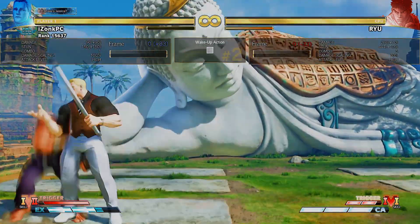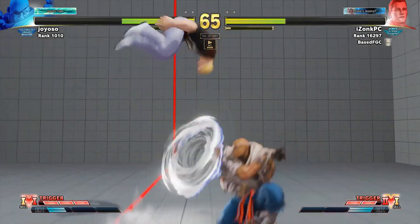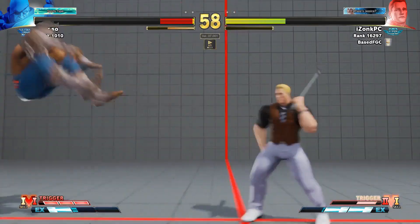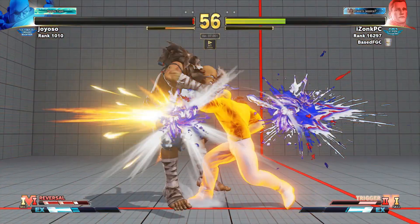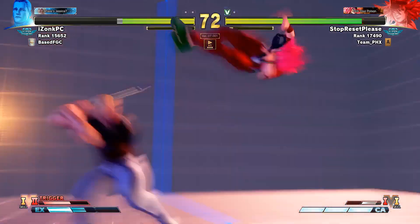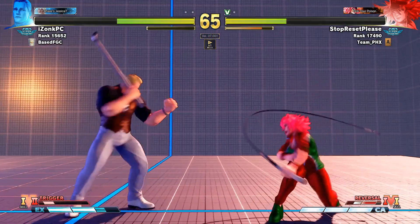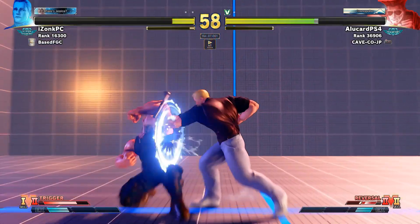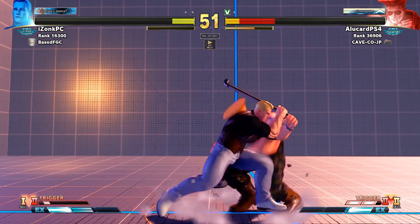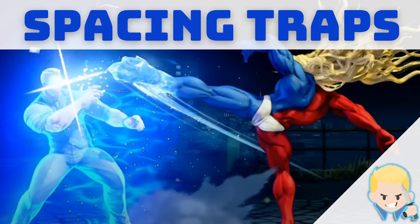You can use crouching heavy punch, standing medium punch, or standing light kick. Let's have a look at some in-game examples — I just started doing this kind of stuff so you'll see me mess it up, but the theory still applies. You can grab them twice and the third time is when they're gonna do something crazy to escape. Same thing applies to this Poison player — grab him, dash up, grab him again. Third time's the charm, he's gonna do something — another V-Shift. I'm messing it up because I'm doing this for the first time, but the theory applies. He jumps out — you can back jump out of this setup.